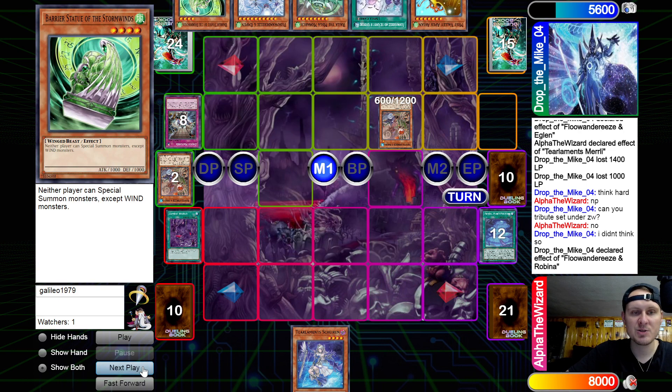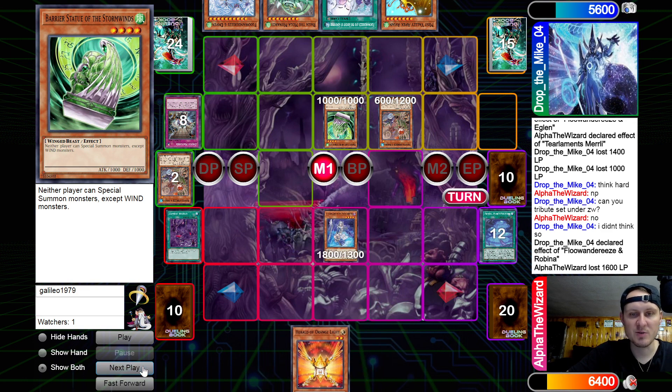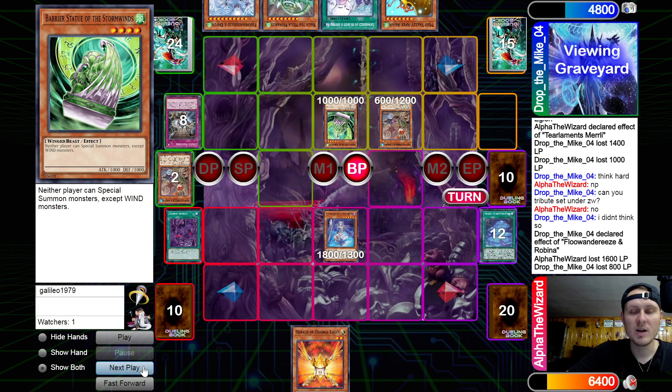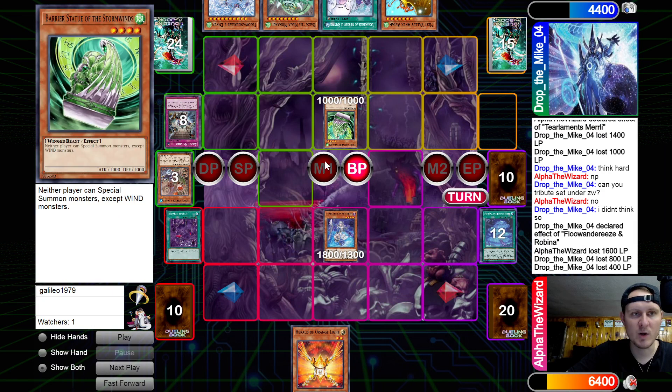He just gets a Statue, then he summons it and punches in for 16. His plays are kind of limited here though. He's probably trying to get to an Avion, but we do have a Sheeran. We have to beat over Robina because we have Zombie World on the field — we just can't get this back. Next turn he could just normal summon a level one and make Nightingale if we beat over Statue, and then he just makes Zeus.